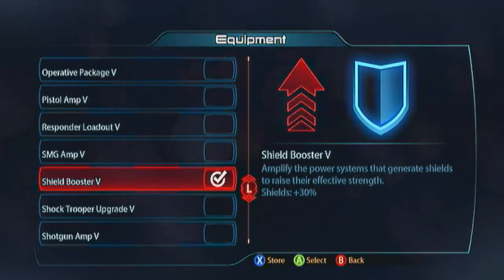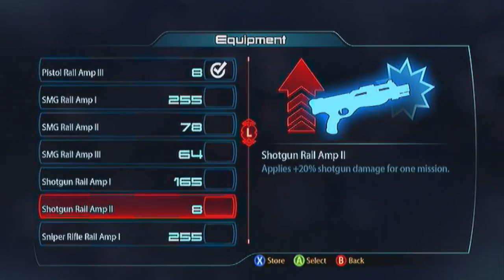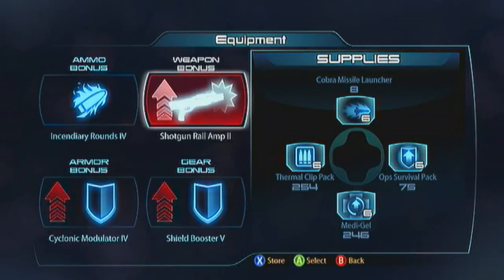All those sync kills can be handled fine — just check out the video guide, I'll tell you how to deal with all the sync-kill enemies. For your weapon bonus, always get a Shotgun Rail Amp in there, and then it's just easy: Barrier on, charge and shoot with the Krogan Battlemaster.